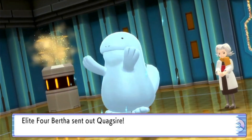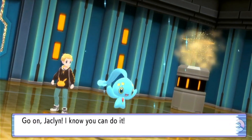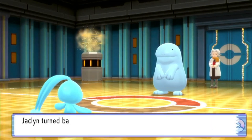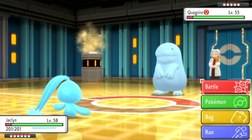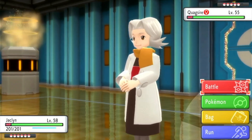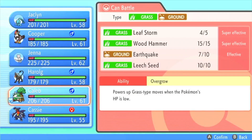Quagsire has Recover, Toxic, Earthquake, and Surf. It is Ground-Water type, which means it is immune to Electric-types, but also doesn't take Water-type moves as well. In other words, this would actually be a perfect job for good ol' Caleb.